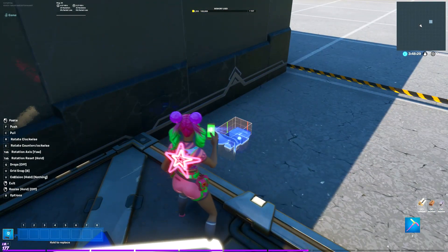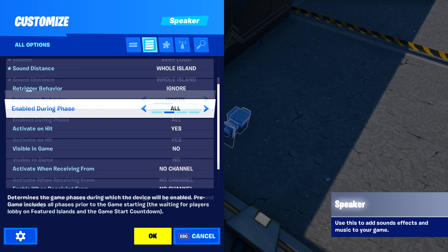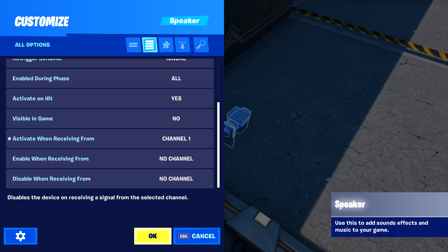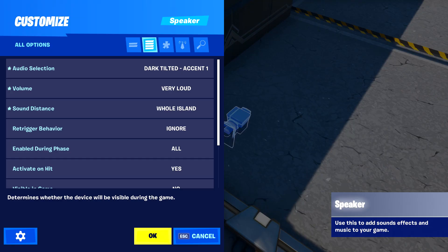Next you can take the speaker device and pick what sound effects you want. I like to make one for when the wall drops and one for when you're eliminated. For the wall drop, make sure it plays when receiving from channel one, and for elimination, channel two. Of course we have to test our sound effects to make sure that's what we want.